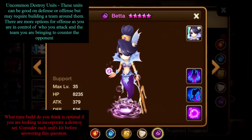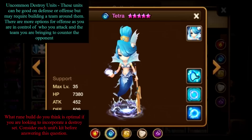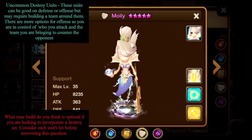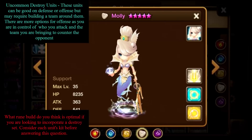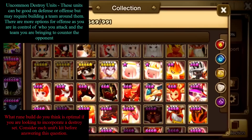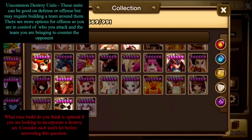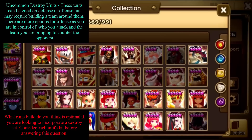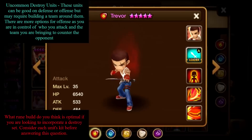Let's move to honorable mentions — units you probably won't see on defense but have unique mechanics worth noting. First up is one of my personal favorites: Trevor, the Fire Neo Stone Fighter. His kit includes an attack buff skill, a critical pre-attack skill, and a passive: as HP decreases, attack power increases while taking slightly more damage.